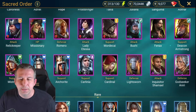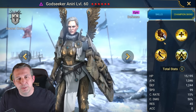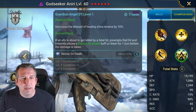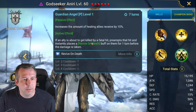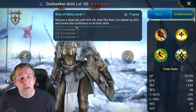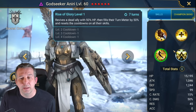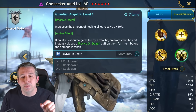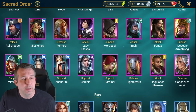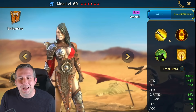Godseeker is a top tier epic, one of the best in the game, awesome for Sand Devil and then good pretty much anywhere else. She's got a unique mechanic where she's able to revive someone just before they're about to die, and the revive resets the cooldown of all skills. If you put her as the leader she revives herself when everyone dies and then revives whoever else is with her - that's how you get these two-man Godseeker teams for Sand Devil.